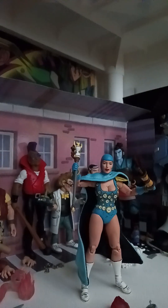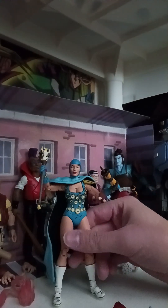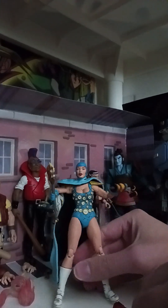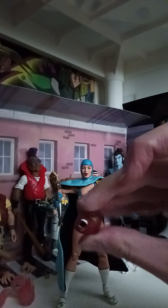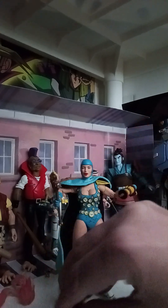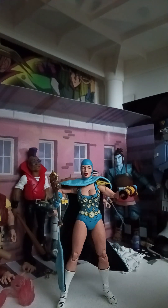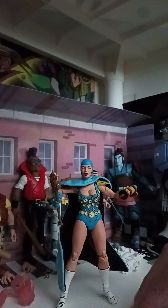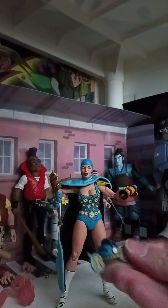Alright, got another figure — got the blue brunette. Comes with the time scepter and scroll, and then comes with this screaming red head, and unhelmeted head, and time helmet.